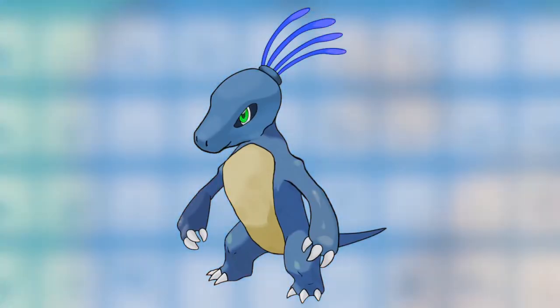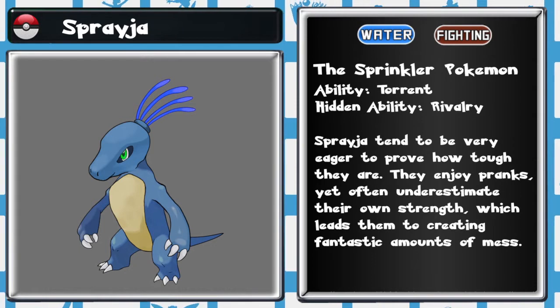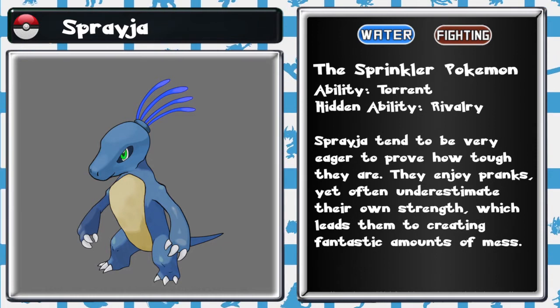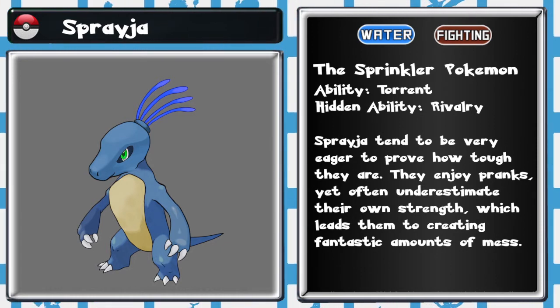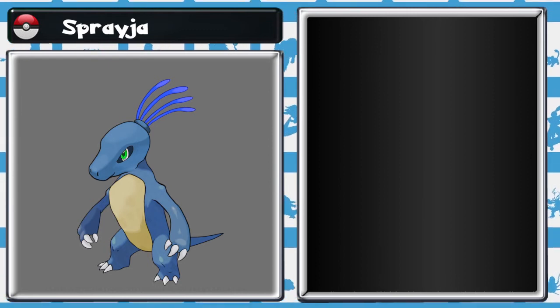Finally, Professor Acacia takes you to the water's edge where you see the water type starter wrestling each other in the rock pools. Spragia, the sprinkler Pokemon. Spragia tend to be very eager to prove how tough they are. They enjoy pranks yet often underestimate their own strength, which leads them to creating fantastic amounts of mess. Spragia punches a rock just to prove its toughness.